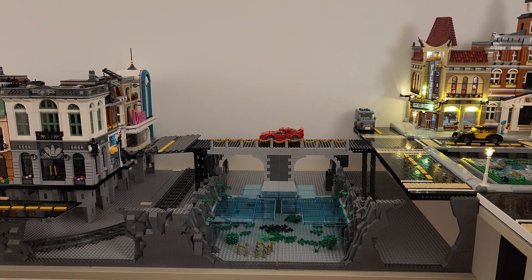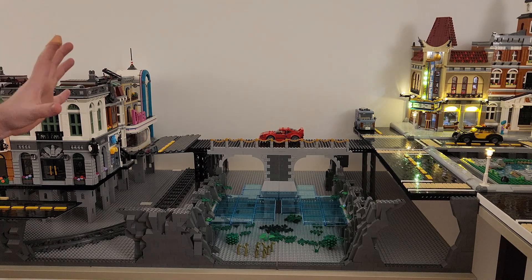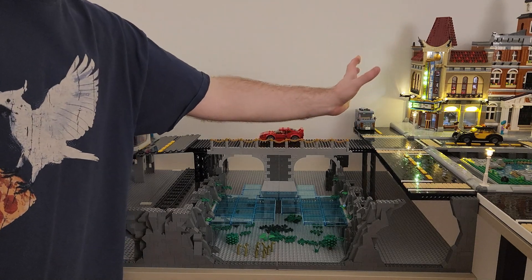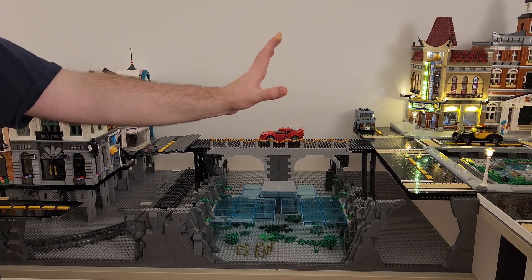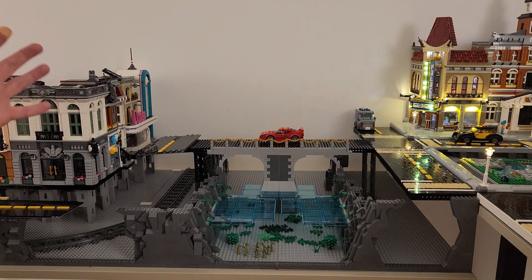One thing you'll notice with my old layout is that that section of buildings used to all be right here. I didn't really like that because when I tried to see this area of the central square, it just wasn't convenient to try to peer over some of the buildings. But now that we have the river, it gives you a better view when you look from this direction into the city — you can see everything and your view's not obstructed.